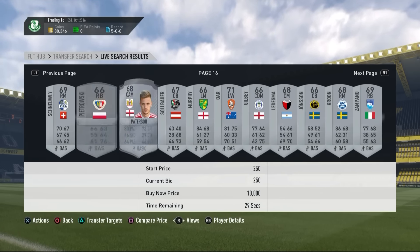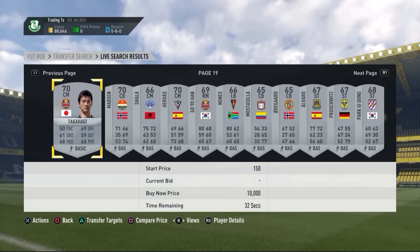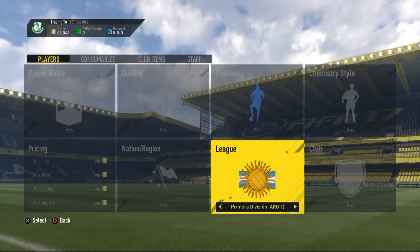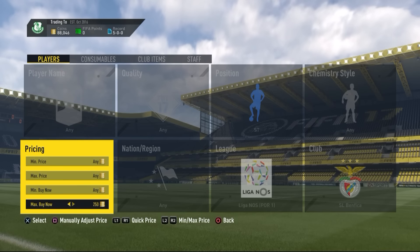The first method is going to be pretty simple: just go to 250 coins maximum price, then go to silver. You want to look for players that have decent leagues and decent stats. If they do, place a bid on them for like 250 or 300 coins and they're going to be going for a lot more than that.